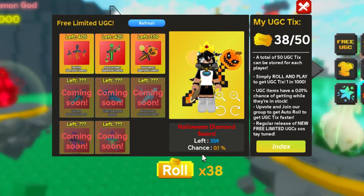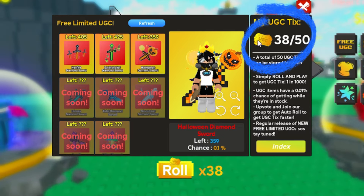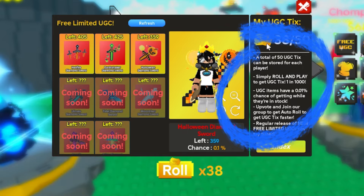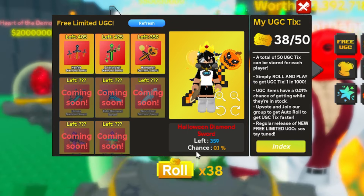There are 3 free items still available. To get the item, you need to earn UGC ticks. To get the ticks, there is a probability of 1 tick in every 10,000 rolls.